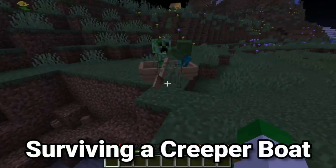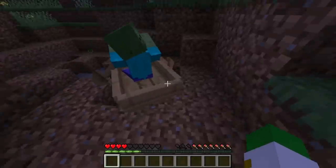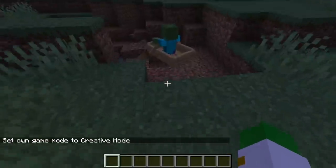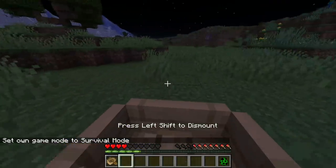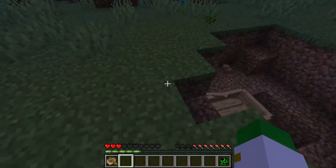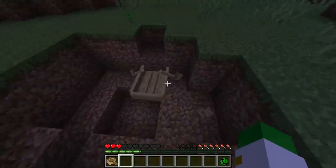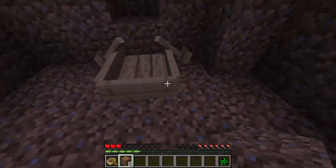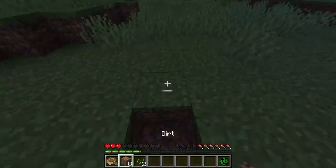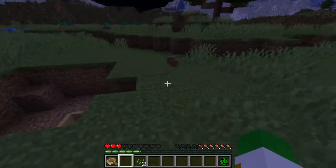Something funny: if a creeper explodes in a boat, it won't always destroy the boat. Even more interesting — if you ride a boat that has a creeper in it and you're moving, you only lose about one heart. If you're moving while in the boat, for whatever reason — probably a bug — you don't get the full blast damage from the creeper. Just be sure you are moving when it explodes, or you will die inside the boat, as being still gives you the full damage.